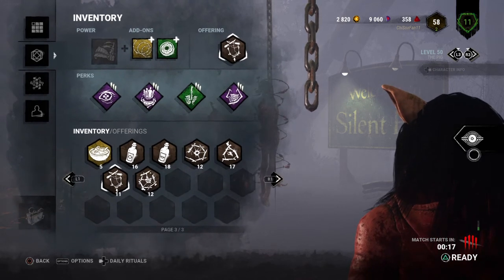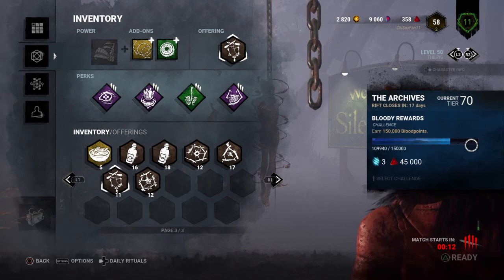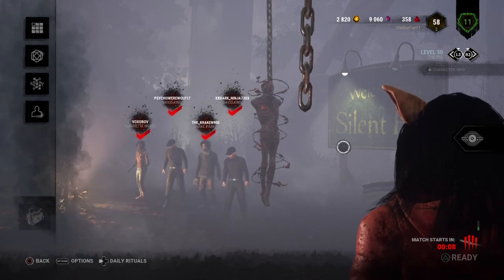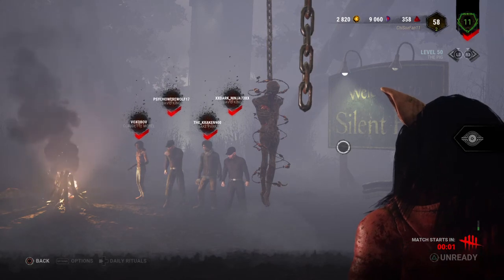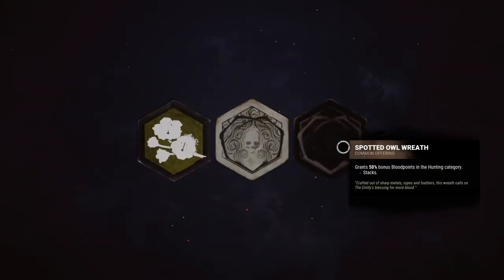Right now we're trying to knock out a rift challenge just to earn some blood points. We're about 40,000 and change away from making the next goal, moving along and clearing out one of the many grindy rift challenges in the last tome of this part of the rift.